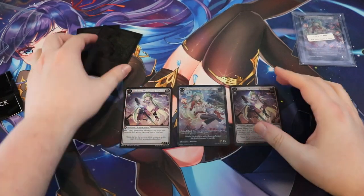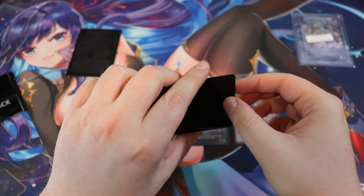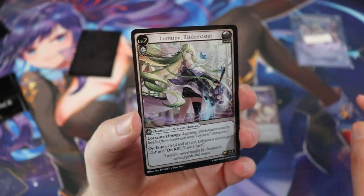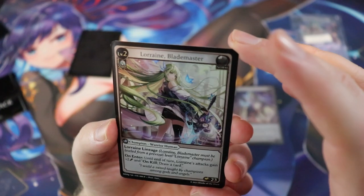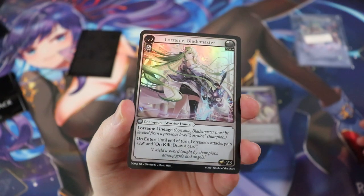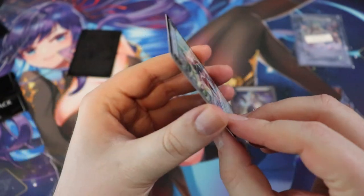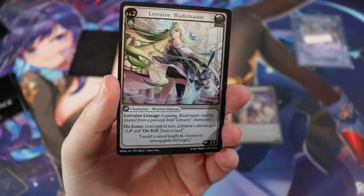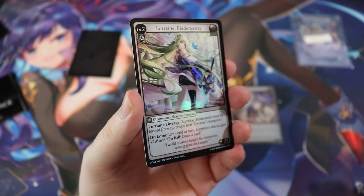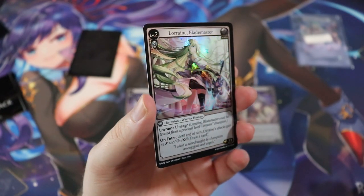Let's check out this next card — something I've never seen before in card form. We have Lorraine Blademaster. Oh my god, look at the foiling on those little flowers — this card is gorgeous! I can't tell you how excited I am to get my 11 boxes of Grand Archive. That's right, I was in for 11 boxes — I think I was Diamond Tier — and then I ordered more boxes on top of that. I can't stop looking at it; it looks so good.